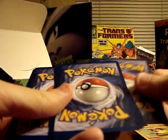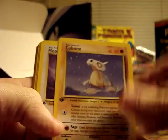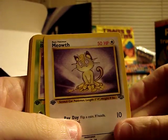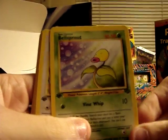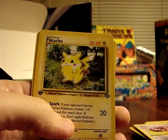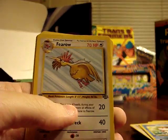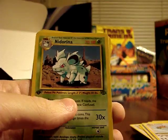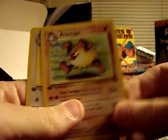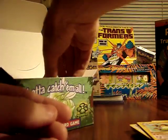These cards look to be in pretty good condition, which you would expect from a sealed booster box, but sometimes they get a little jostled around. Cubone, Meowth, Bellsprout, Spearow, Eevee, Pikachu, Goldeen, Fearow, Nidoran Female, Primeape, and a non-holographic Wigglytuff. So I'm zero for three on holographics so far.